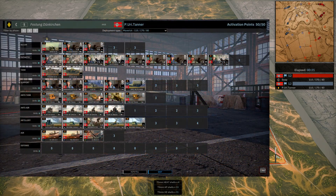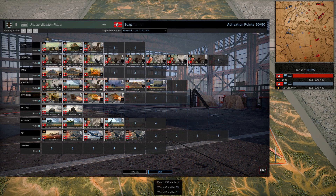On the left hand side in the blue, we have PURITANA playing Festung Dunkirk, River Maverick Income. Right hand side in the red, we have Shope playing Panzer Division Tatra, River Maverick Income.